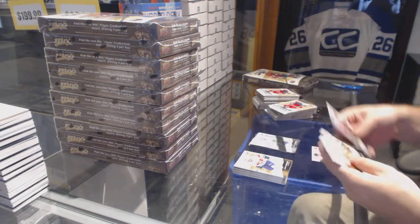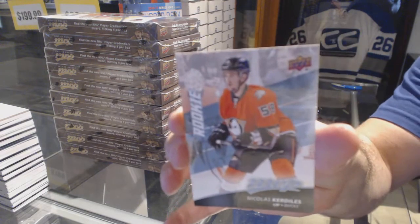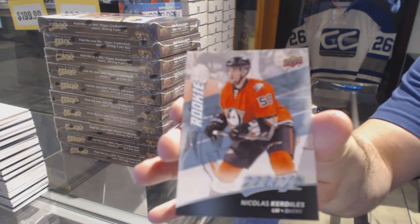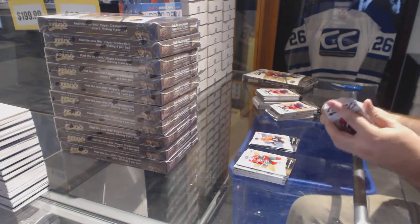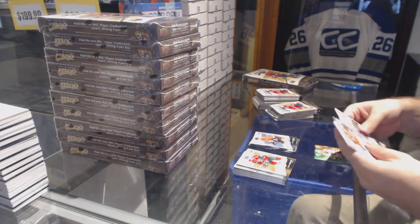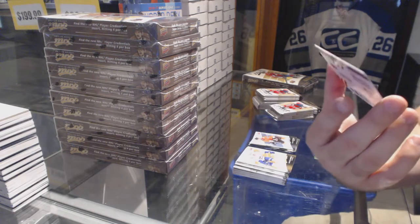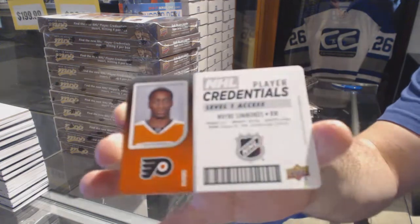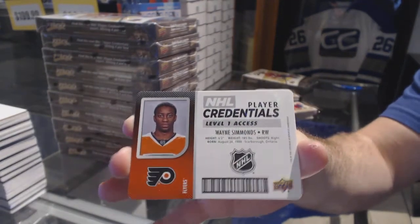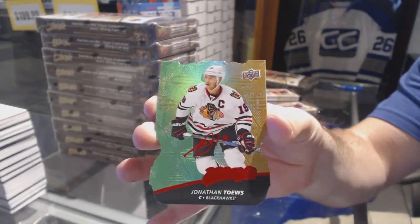MVP script silver script, we've got a puzzle piece of Calvin Picker. We've got a silver script of James van Riemsdyk and a rookie of Nicholas Curdles. We've got a level one Access Player Credentials — Wayne Simmons.